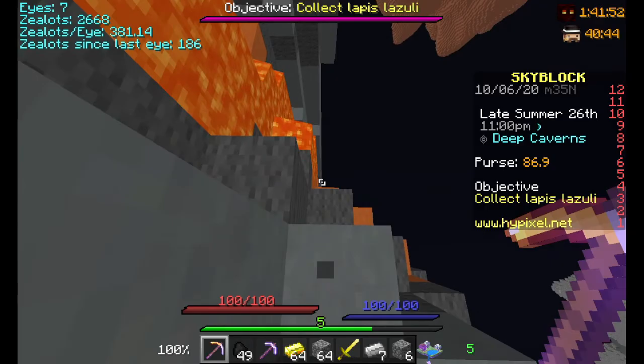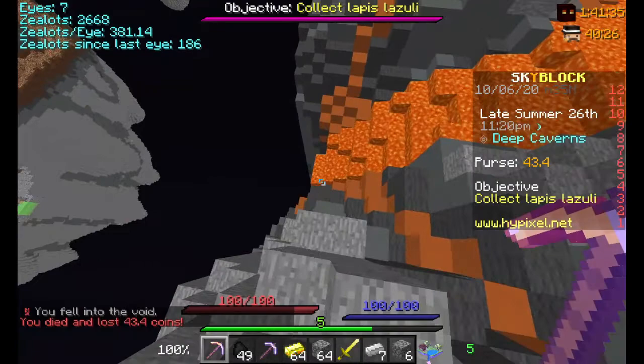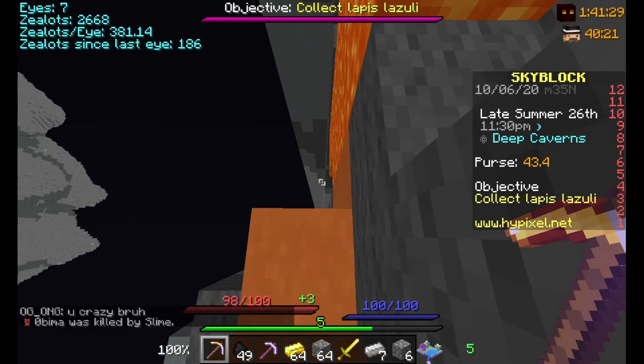Now I'm going to show you the second method. This second method is by going to the left. You see there's that lava — I haven't really tried this but I've seen people do it. Pretty sure you just jump right here, hug this corner, and you should unlock them all.